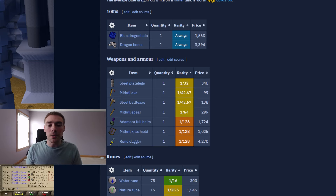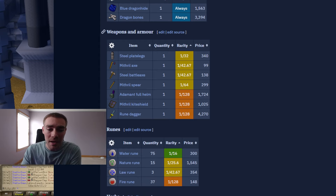As far as the weapons and armor go, you're not really going to make a lot of money here. They drop steel plate legs, a mithril axe, a steel battle axe, and a mithril spear — all of those are really not worth much. But then you do have a couple of drops worth a little bit: the adamant full helm and mithril kite shield at 1 in 128, and you're also able to get a rune dagger, which is always nice for that alch value.